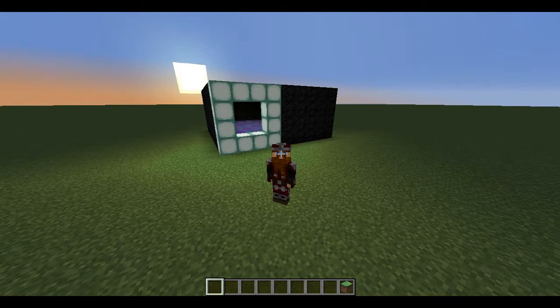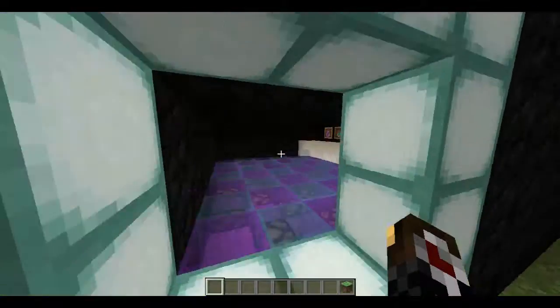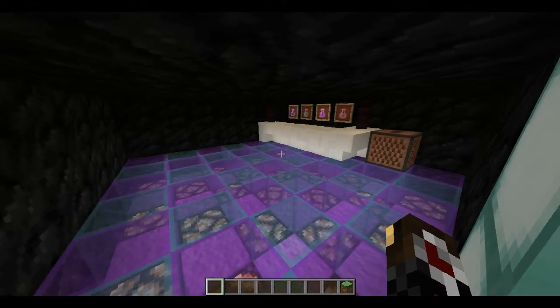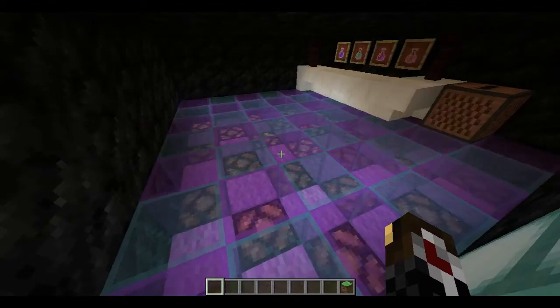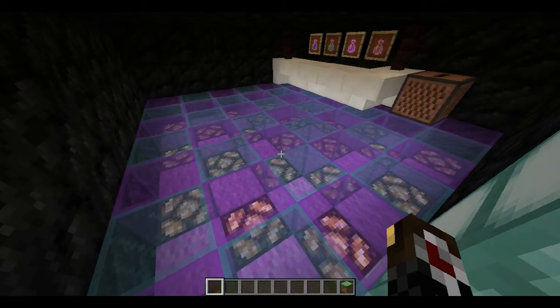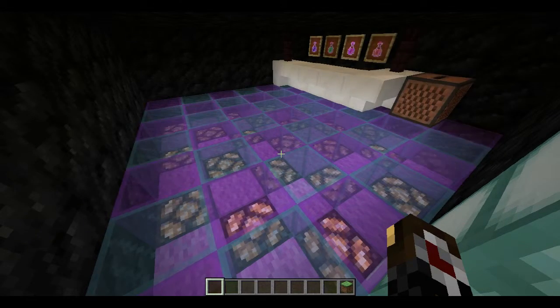How's it going everyone? Simple tutorial today. I'm going to show you how to make a dance floor. You can turn it into a nightclub by adding a bar and jukebox or whatever else you want. You can see that the floor is flashing and you can make it any colour stained glass you want.